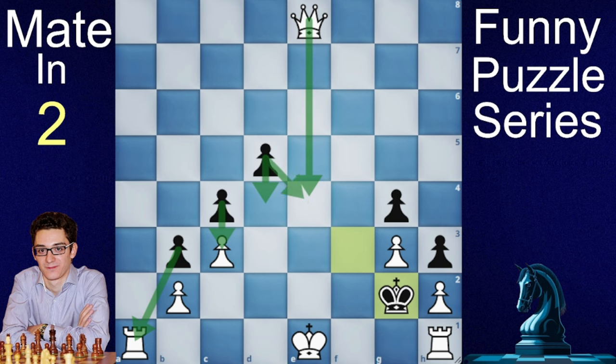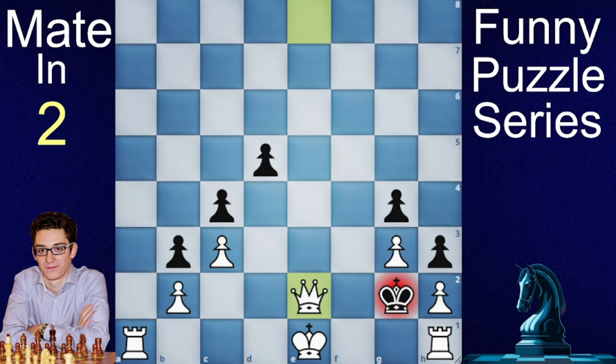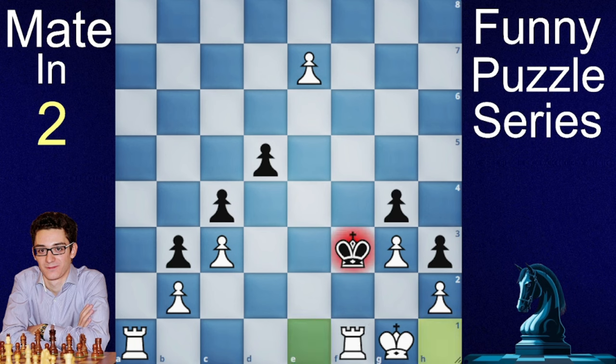So here there is a mate, but not in 2 — actually 3 — with queen to e to check, king will take the rook, and now king d2 is a checkmate. Let's see the other possibilities: what if we do short castles? Will it lead to mate in 2?